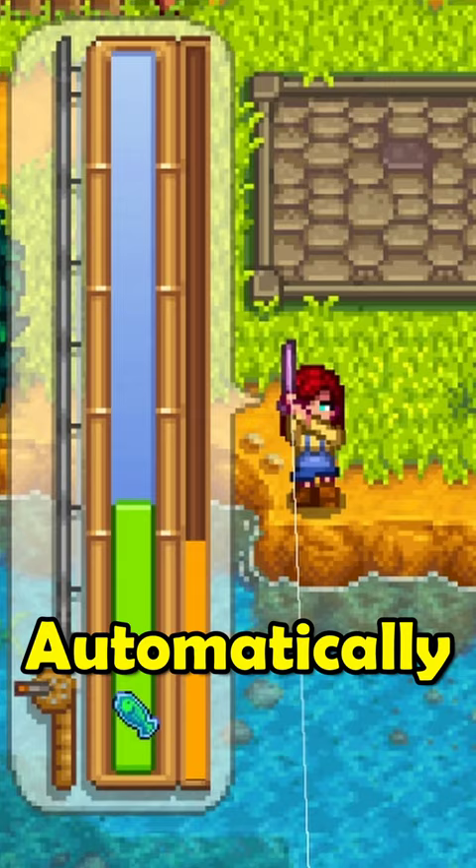Now when you fish, it will automatically get hooked and the bar will automatically move for you. Wow, this even works for tough fish like the lava eel.